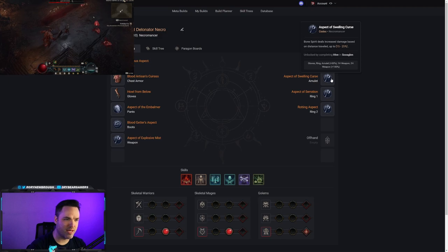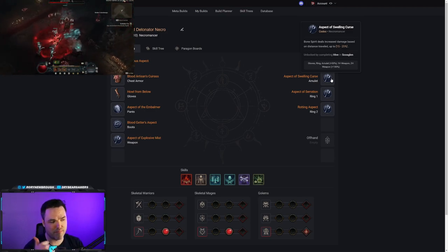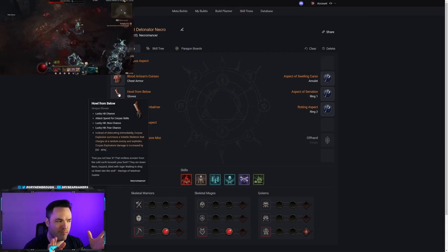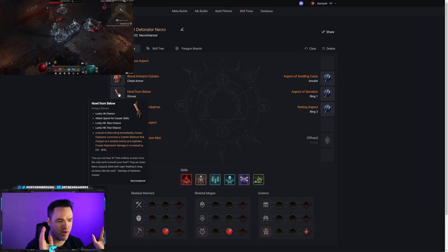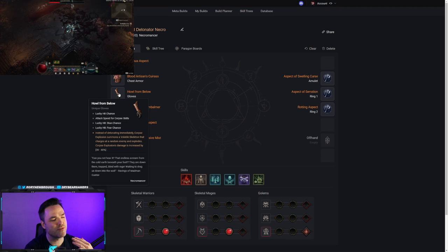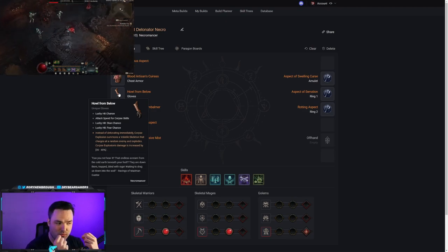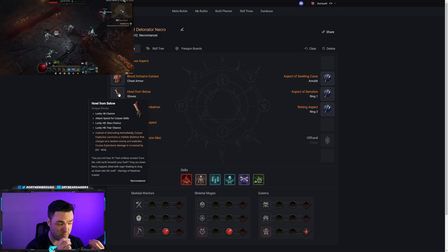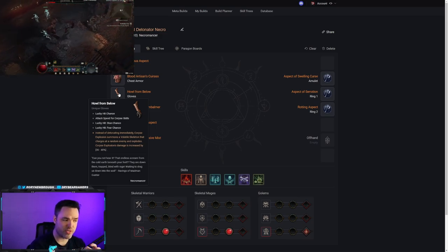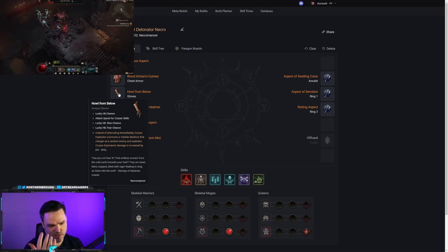We also want the Swelling Curse, which increases Bone Spirit's damage based on distance traveled — so if mobs are far away or you're at max screen range of a boss, the single-target damage goes through the roof. Lastly, there's another end-game unique: instead of detonating immediately, Corpse Explosion summons a volatile skeleton that charges an enemy and explodes — just like Army of the Dead does. Explosions are a little more delayed but more targeted, useful against bosses, and most importantly, Corpse Explosion's damage is significantly increased.